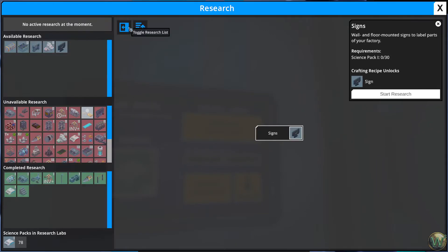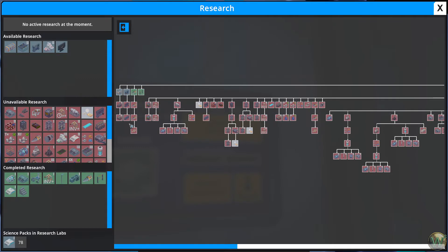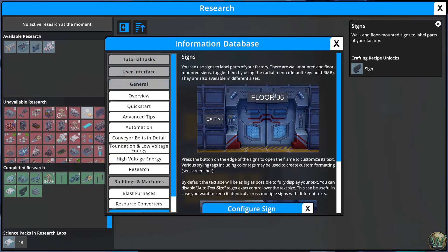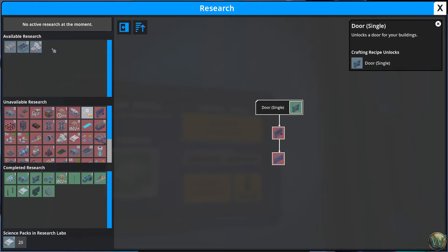Actually, you can see this is the whole tech tree - we never actually looked at this. We have a couple of things that have prerequisites. Railings are already unlocked, but most everything is blocked behind Research Lab 2. So maybe we could just do a couple more first-tier things like signs. Signs give us the ability to put signs up - and they do have some markup abilities, which is nice. And then we'll do the door.